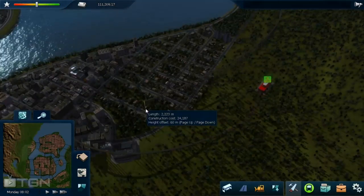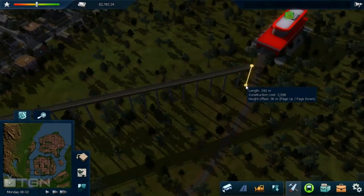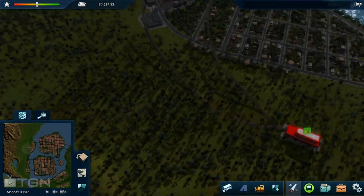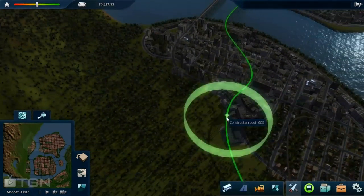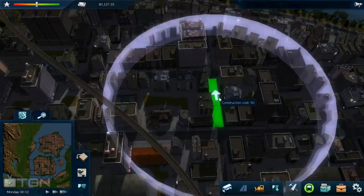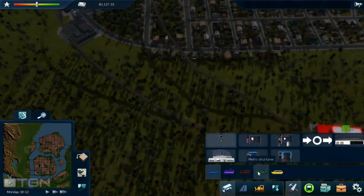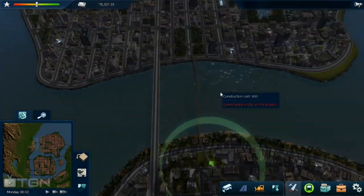Now we're going to place some nice stations. We're going to place these in only one direction. Note I can only place them in one direction here. If I had two-track, I would have two directional arrows and could go this way or shift to go the other way — this tells you the direction the vehicle will go. Since I'm only using single track, it's one direction only. So we're just going to place lots of train stations everywhere, covering a ton of the city.